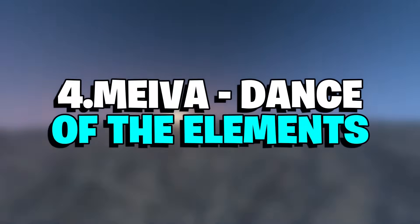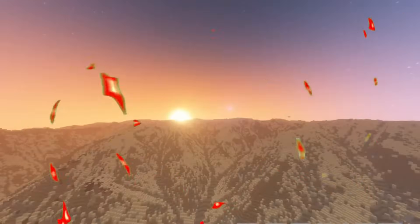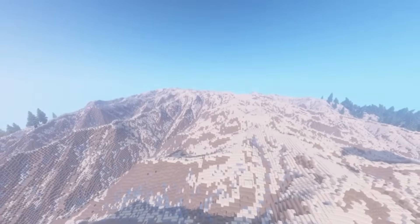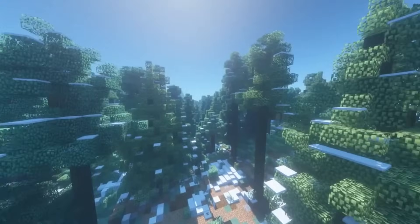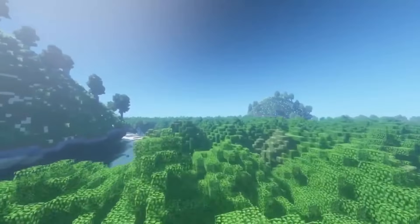Number 4: Maiva Dance of the Elements. There are some Minecraft screenshots that look so photorealistic it's uncanny, and Maiva Dance of the Elements is one of those builds. The centerpieces for this build are its two giant volcanoes, and the download page has a detailed description of the lore behind the Maiva Archipelago that you can delve into if you want to learn more.